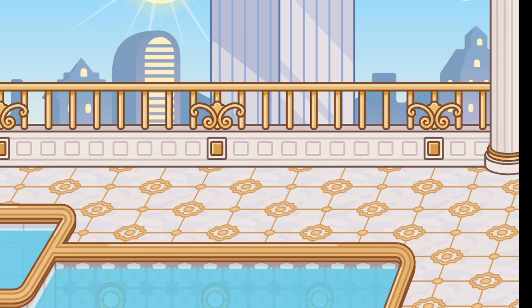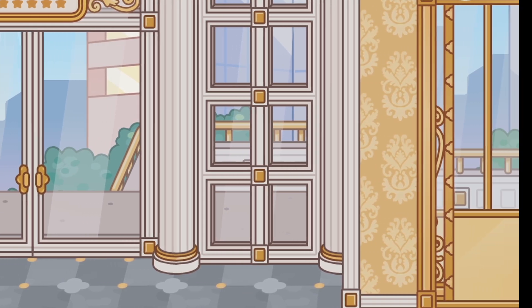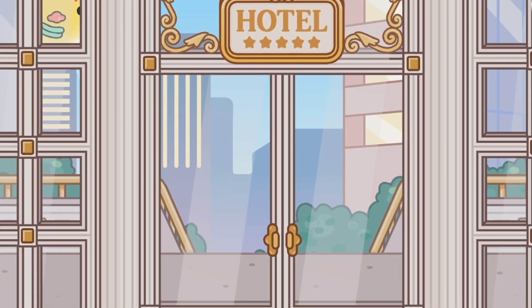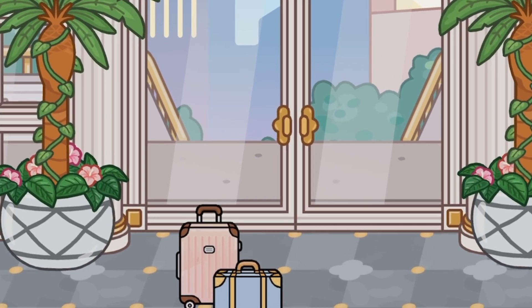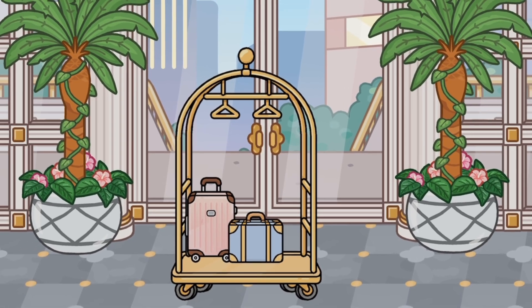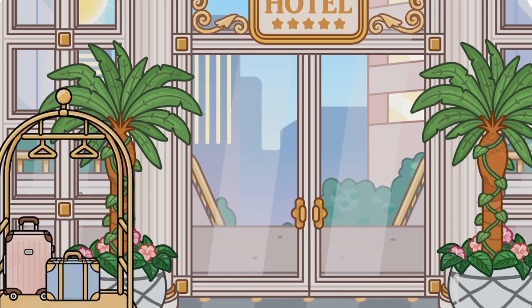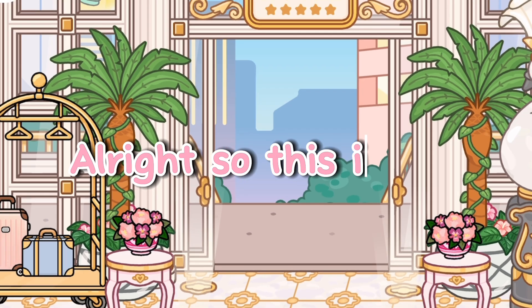Alright guys, now it's time to decorate the entrance area, the reception area, and maybe even the lift - so let's get started! Let's go ahead and add some trees. These luggages look cute but we need something to put them on top of. This is so fancy, but now we need to put it somewhere else - I'm thinking we can put it here. We need some more decoration so I'll be back when it's finished.